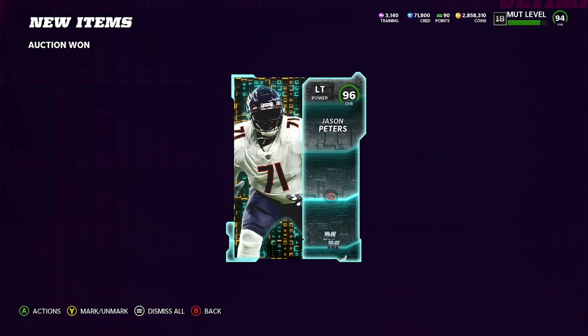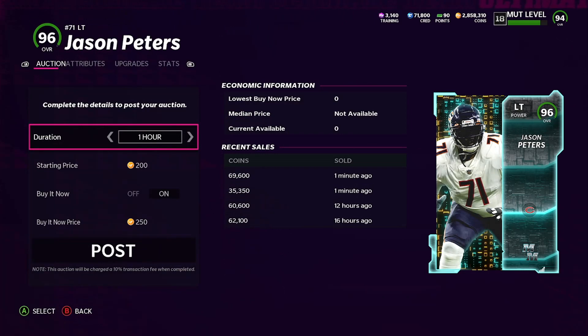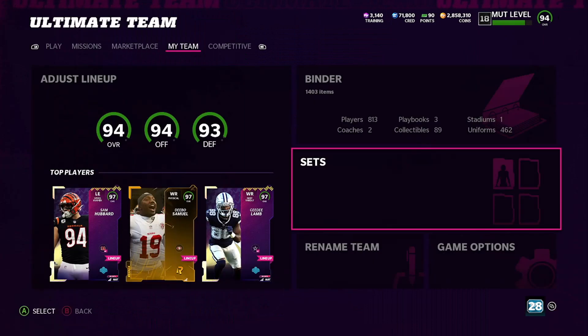So you guys can see here, I got a left tackle 96 Jason Peters. I actually just got this card for a super, super snipe. You can see here one minute ago I got it for 35,000 coins. Now what you want to get this card for is about 60,000 coins — 62 would be fine too — but I just got this for 35,000 coins. You don't want to pay more than 60K for this card.